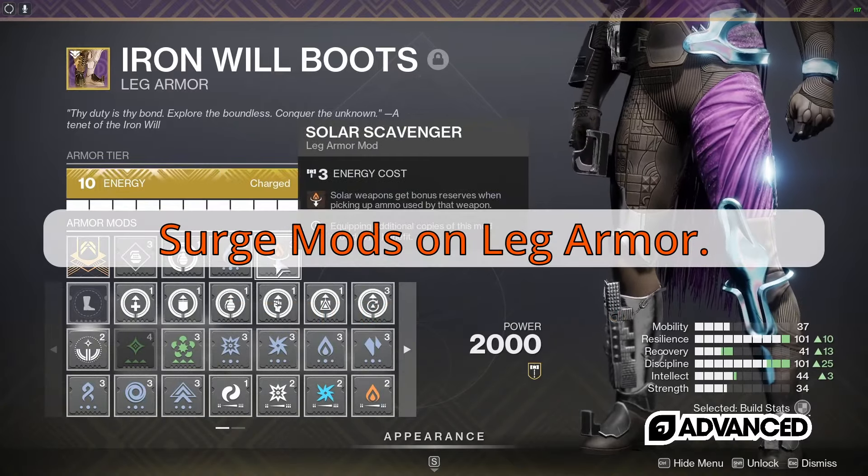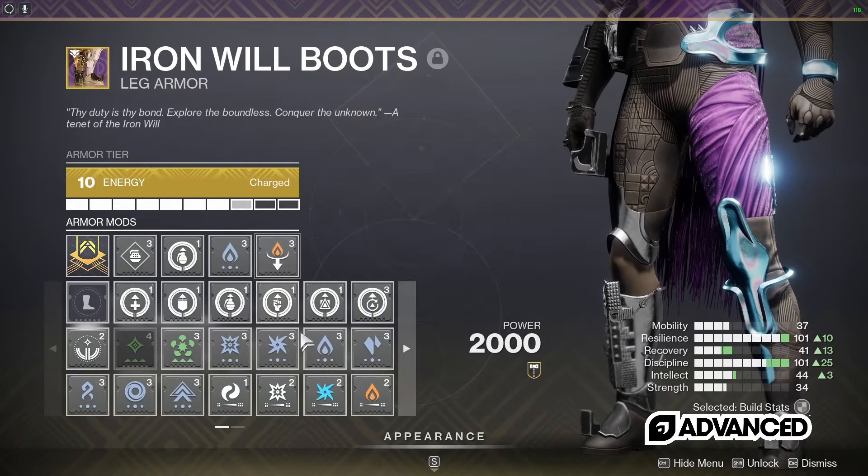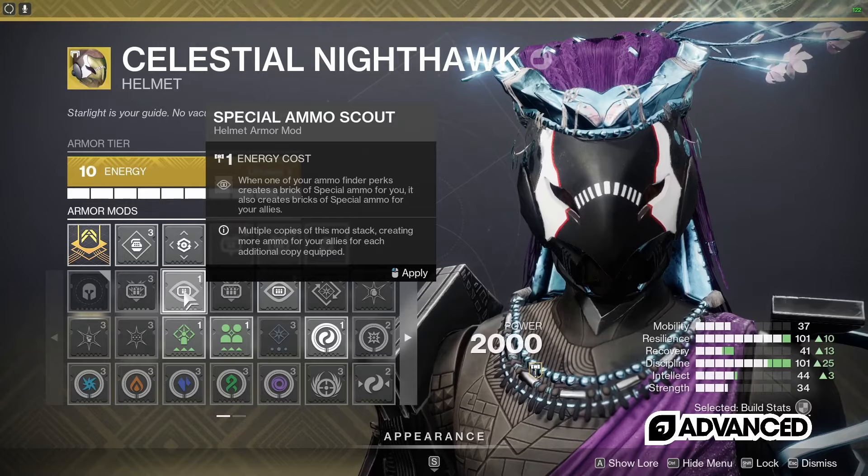Surge mods on leg armor. Surges give you extra damage as well as armor charges, and they're really just handy all-around mods.